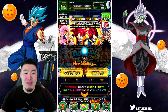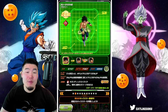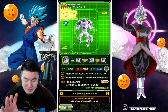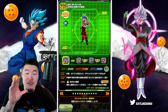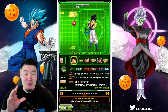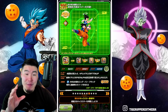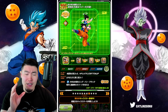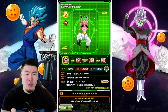Starting with the God Goku and Vegeta banner, we have, of course, the new LR. We have the new side unit, which is the STR Broly. And then we have AGL Full Power LR Frieza, AGL LR Ultra Instinct Goku, PHY LR Bootex, STR LR Gogeta, TEQ LR Vegito, PHY LR Gogeta. And then we have the INT Super Saiyan 2 Goku and TEQ Super Saiyan 2 Vegeta.